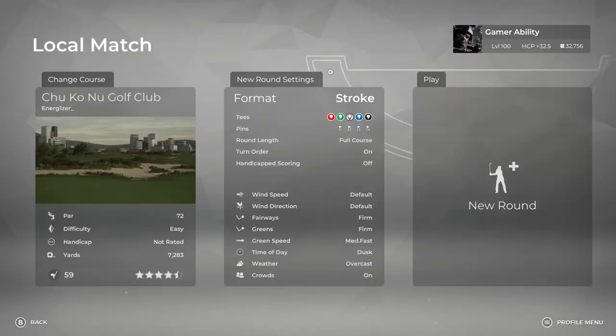Welcome to Gamer Ability. I'm your host Sixpenny and I'm back with another course showcase video for PGA Tour 2K21. There have been many courses entered into the Dream Team contest and they are published now. So I'm going to be playing and showcasing Chuko Nu Golf Club designed by Energizer. Here's my first playthrough of this course, so let's get on with it and showcase some of these incredible Dream Team designers.